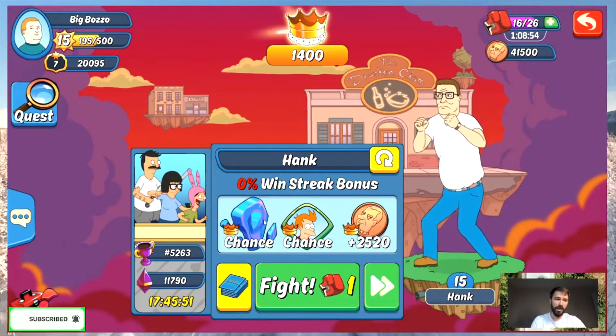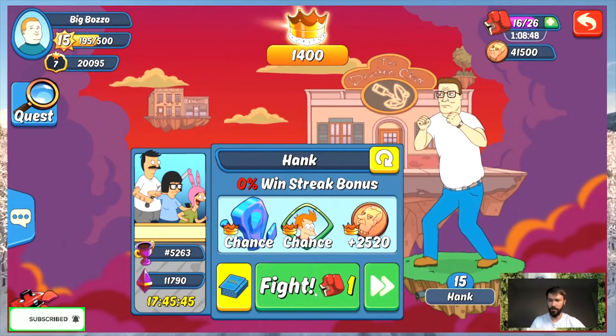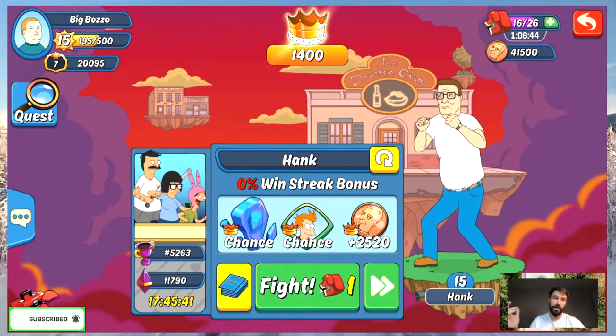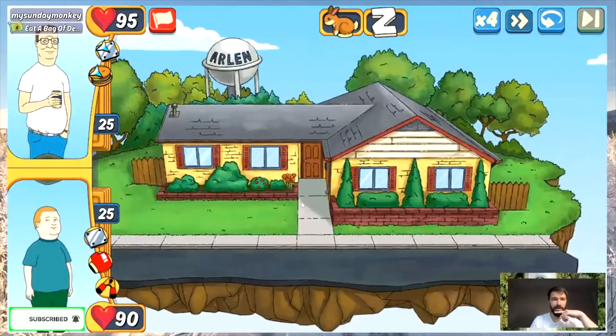Right now we got 1400 points and 16 energy. I'm gonna play all 16 matches and we'll see how many arena points I'll end up with, how many points I'm gonna lose if I'm playing only this one combo. It's obviously not the strongest, but I'm having fun - I got 11 cards so I'm just having fun.